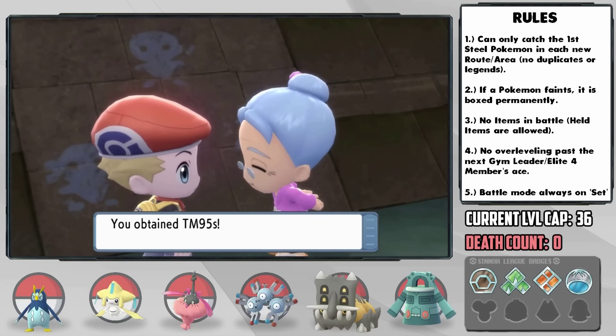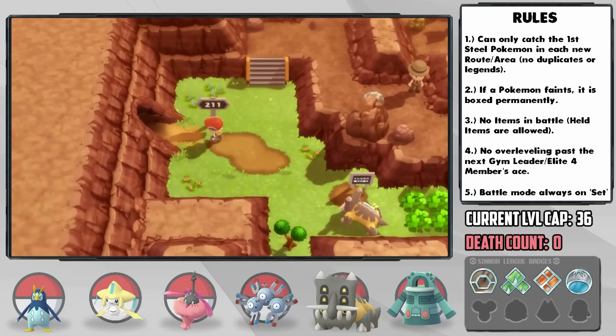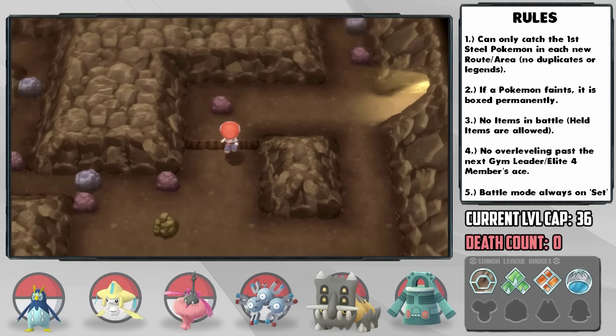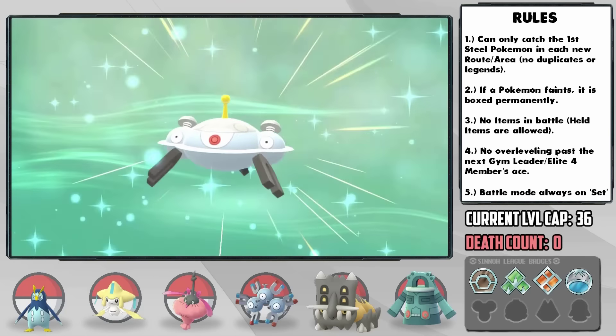After picking up some Surf TMs from Cynthia's grandma and teaching one to Monger, we can do something really cool. There's an early part of Mt. Coronet available really early in-game, which means we can take Jarvis there — Magneton actually evolves if leveled up here. So now we have a beautiful Magnezone on the team.